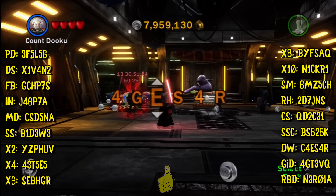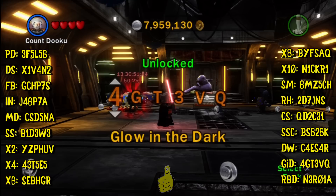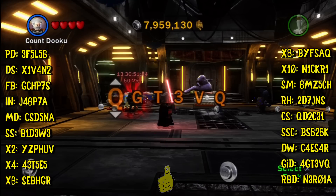Dark side is that one. FB is fast build, IN is invincibility, MD is mini kit detector. SS is super speeders, and times 2, times 4 through times 10 are the multiplier bricks. SM is stud magnet, RH is regenerate hearts, CS is character studs, SSC is super saber cut, DW is dual wield, GID is glow in the dark, RBD is red brick detector.